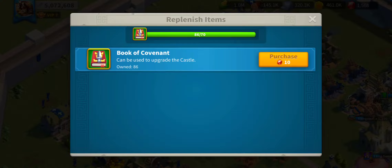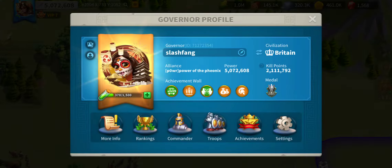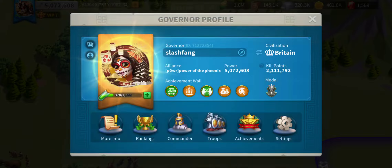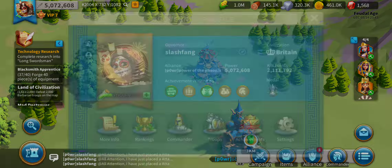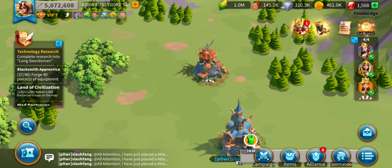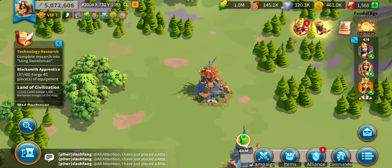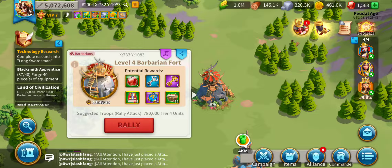So I'm going to upgrade my castle soon because it's at a really low level. The only problem is books of confidence can't be obtained from rallying barbarian forts. I'll show you how many troops I have right now - I have 308,126 troops. These require 780,000 tier 4 troops to fight. Most of mine are tier 3. I figure the ratio is about every time you upgrade a troop to the next tier, it gets about a 50% bonus in stats.